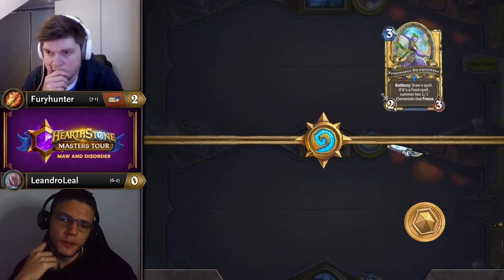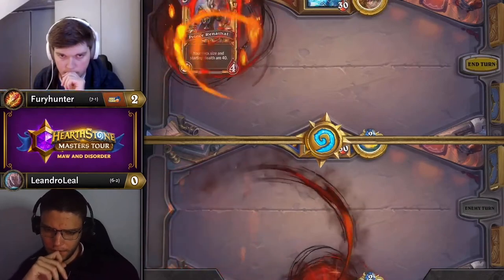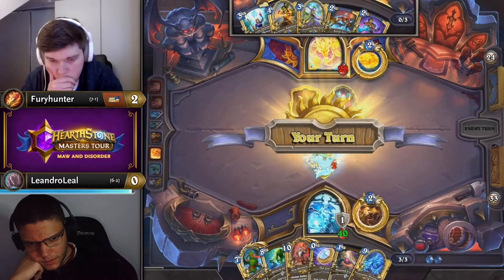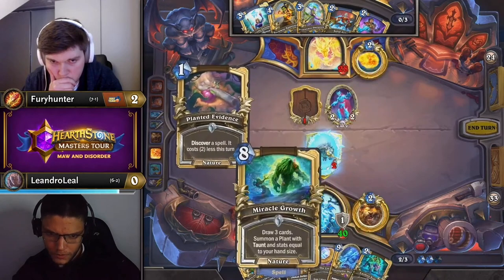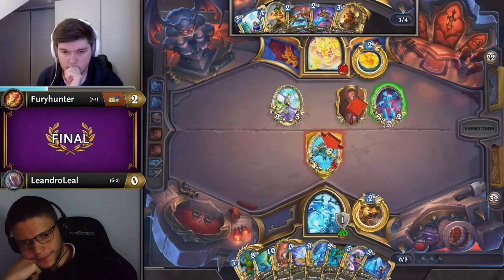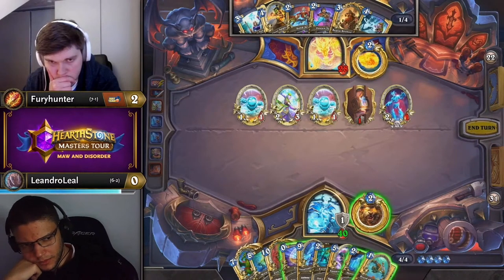Now let's take a look at Fury Hunter vs Leandro Leal on Ramp Druid from start to finish — how to win an unfavorable matchup. It all started with keeping Dungeoneer, great pressure for a 3-drop as long as you hit the Frost spell. Turn 3 is interesting: he prioritizes Nightcloak Sanctum over Dungeoneer, likely because the 1-1 tokens wouldn't trade well against the 1-2 on Leandro's board. Getting Sanctum down fast is also nice to get full value sooner, accounting for cooldown. Because Fury had a skeleton to take a value trade, he can safely play Dungeoneer and still have a minion stick even if Leandro played Spammy Arcanist.